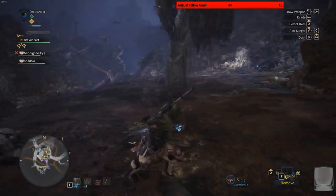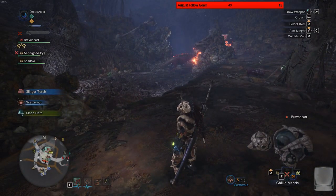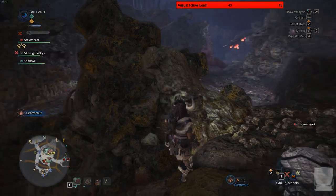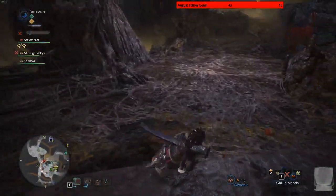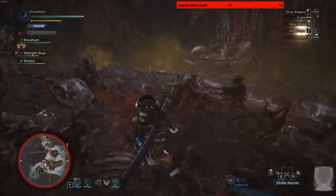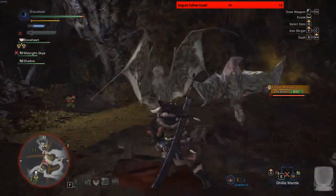And I found the Great Jagras. You want to kill it again? I think I need something first. Oh, there's the Great Jagras. Ooh, Rathalos scale - where is it? Where is it? Where is it? Got it. Almost got it - it's done.